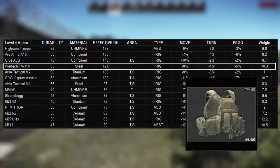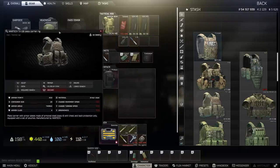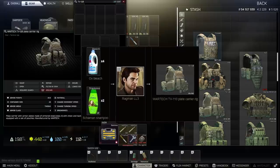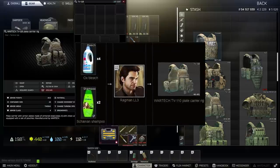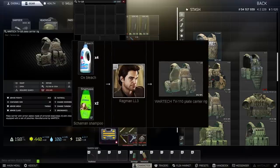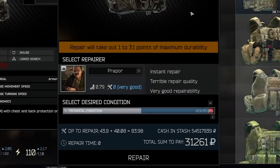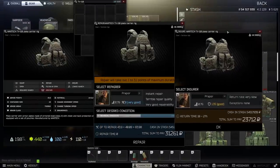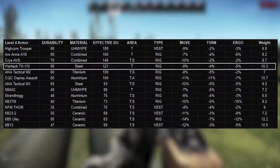The TV110 can be bought from Ragman 4 at 101k, which is actually a decent price, but at level 42 you're probably not running this armor anymore. It's also banned from the flea in 12.12; however, the Ragman 3 barter — four bleaches and two shampoos — comes out to around 75k currently, which is great value, though Ragman 3 is level 32. Made of steel, it repairs extremely well: a 44/85 durability piece returns to nearly max for 30k, so around 60k for a full repair. It insures for 24k and has internal space very similar to the AVS. With three 3x1 slots you can also run 40-round mags, which is not possible with most other armors.